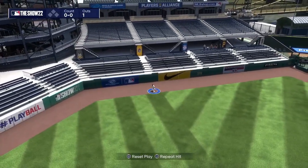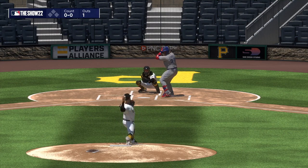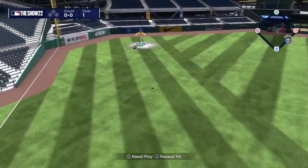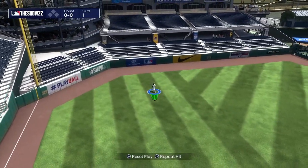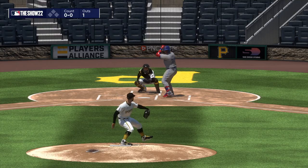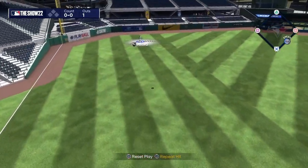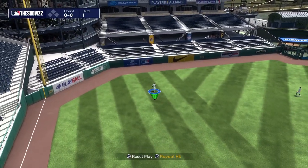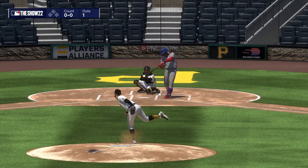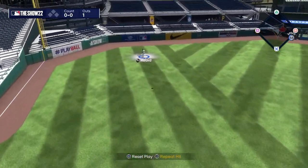So yeah guys, I know I barely showed you how to steal the home run and barely got any chances, but that's basically how you do it. Go into practice mode, set it up so the batter hits fly balls into the shortest part of the field or the shortest fence. Keep on skipping until you get that home run opportunity and you can practice stealing home runs. That way you go into a game, get a chance to steal the home run, and you could successfully steal it. If you guys enjoyed the video, leave a like, subscribe. Guys, I'm out. Bye.